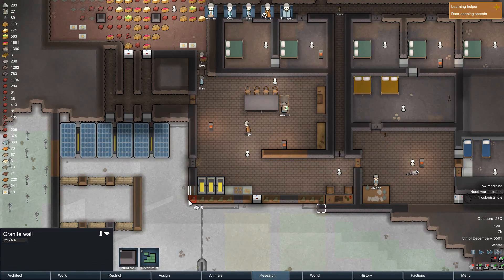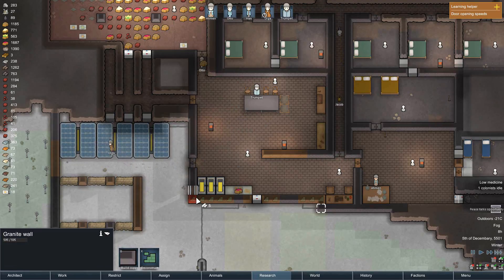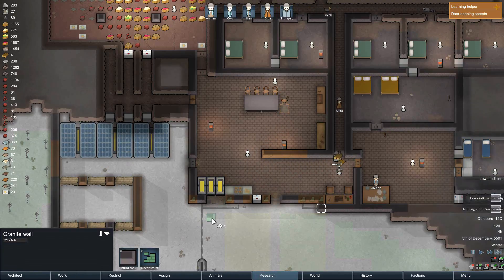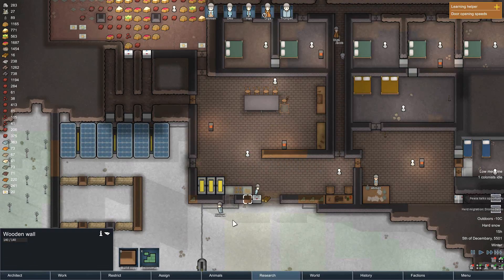Also these wood walls will give us the wood that we need to finish off those. Yes, yes. Peace talk opportunity. We have no way of really traveling. Yeah, that's appropriate.